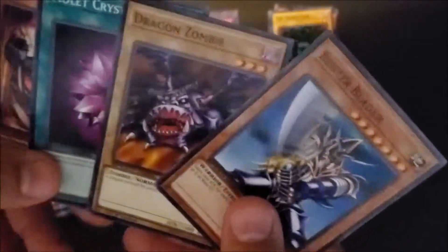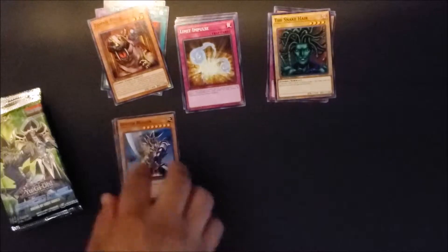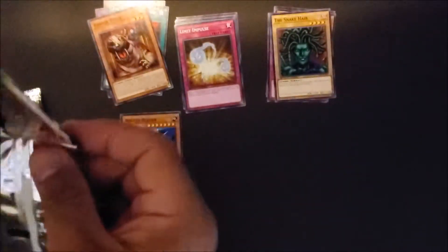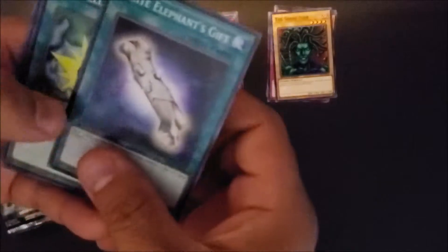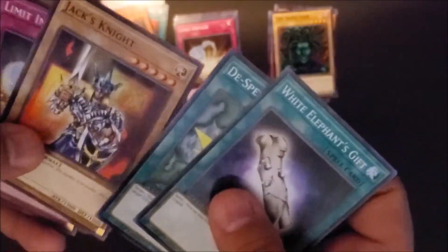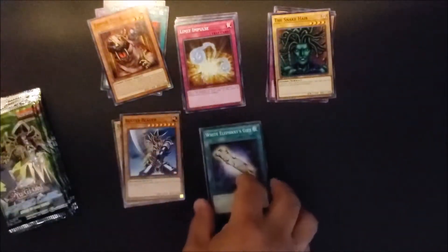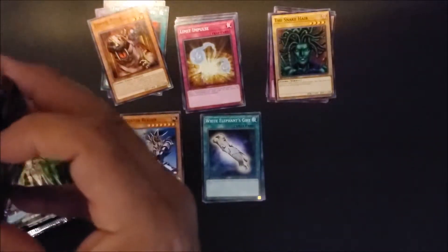Buster Bleeder, even! I know — that's a good one there. White Elephant Scare. There's some super old school cards mixed into this set.